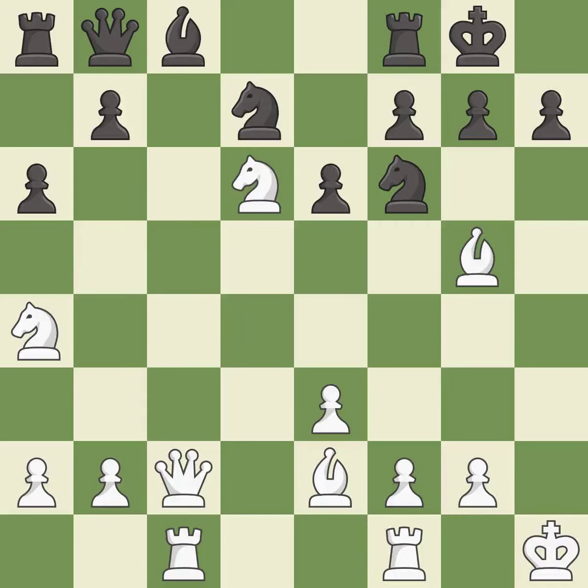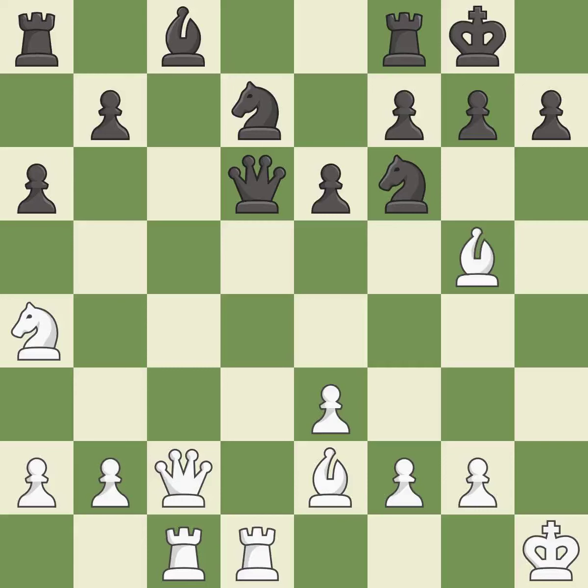This maintains the balance in material with a good trade — the only good move. Takes back. This threatens to kick a knight. This wins time by threatening a queen and forcing it to move away. This move puts the queen on a safer square. This threatens to kick a bishop. This wins a tempo by threatening a queen and forcing it to move away.